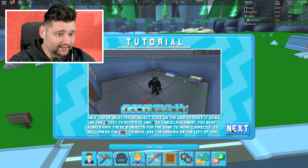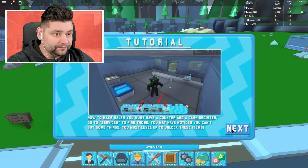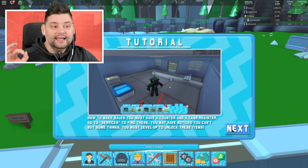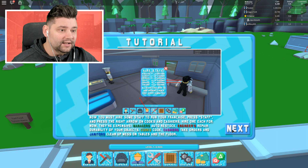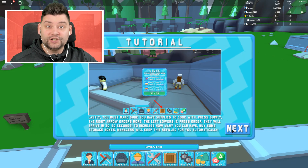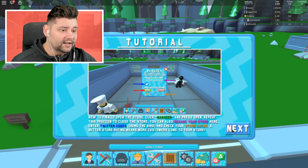It's gonna be juicy. Once you select the object — so it's just like the kind of fryers, I kind of remember that. Build your counter, put down a little cash register, and then hire some staff. Get the supplies in, the stock, so we've got the ingredients to start cooking. And then it's all good. Right, I think I'm ready, guys — I am legit ready.